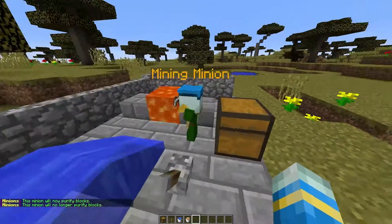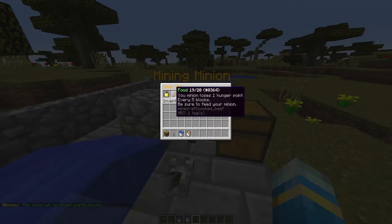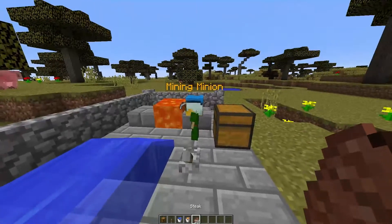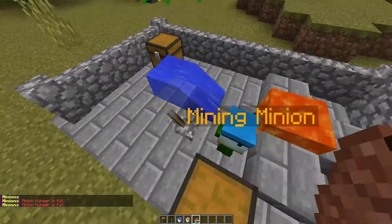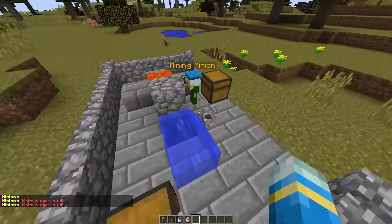I believe that is everything in game for this mining minion. As you can see he needs a bit more food — he's eaten pretty much everything in here. But you can right click him if you want, and if he is not hungry it will say minion hunger is full. So that is how it works in game.